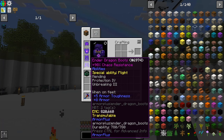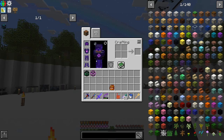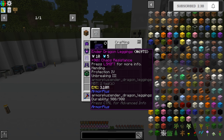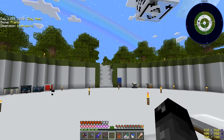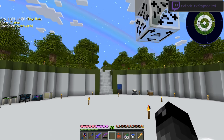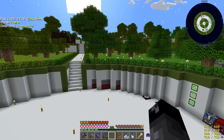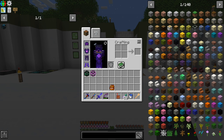The dragon armor has a special ability of flight, so if we have the entire set on we can fly. But here's something I noticed: if I'm flying using both the armor flight and the totem ability flight, having just one piece removed means I can't fly at all. If I take off all of the armor I can fly again, but as soon as I put one piece on it's like nope. That's a little unusual, but we can fly regardless — just something to keep in mind if we ever remove a piece.